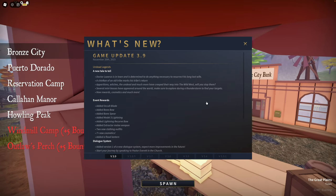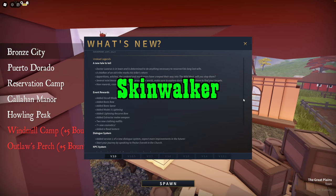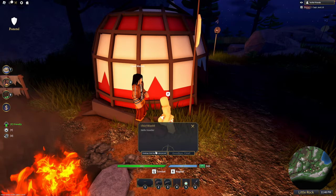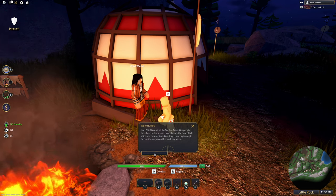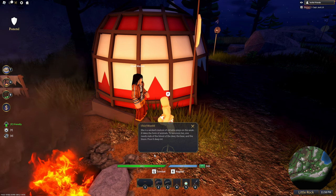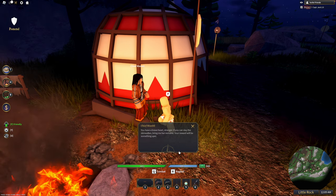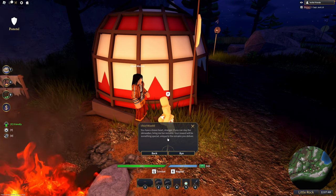The Wild West updated and today I'm going to show you how to deal with the Skinwalker and what it gives you. The Chief of Little Rock Reservation seems to be having some issues with the Skinwalker. He explains to you how you spawn it, and if you can kill it and show him the proof, he will give you some items.